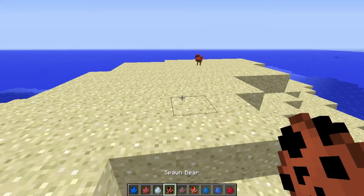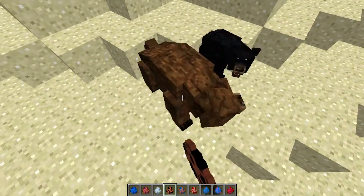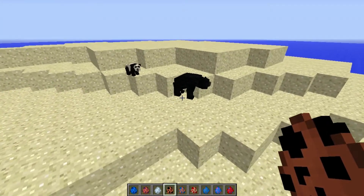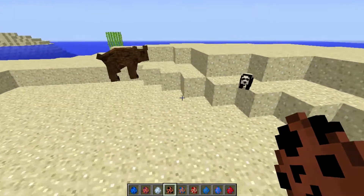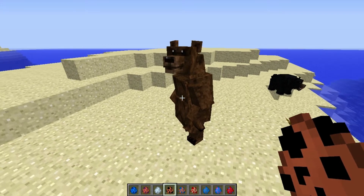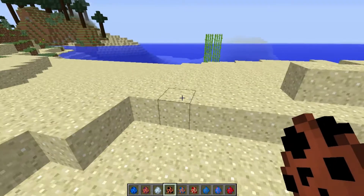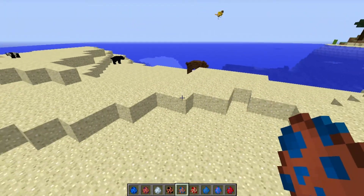Number four, we have the bear. From what I know, there's three different types of bears: a black bear, a brown bear, and a panda bear. They can spawn as cubs, or a medium sized bear, or a full sized bear, but eventually they'll grow to full size. It's pretty cool — he's got that cool little animation. That's my favorite part about the bear right there, he's like, what are you looking at?